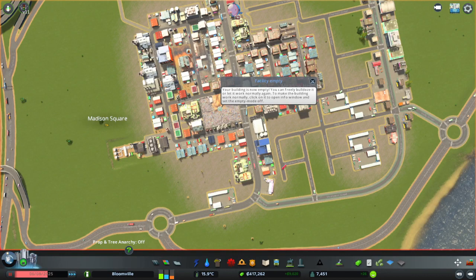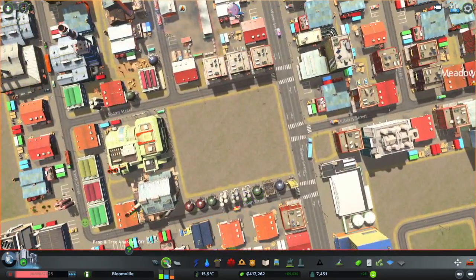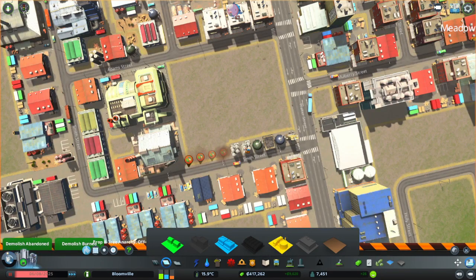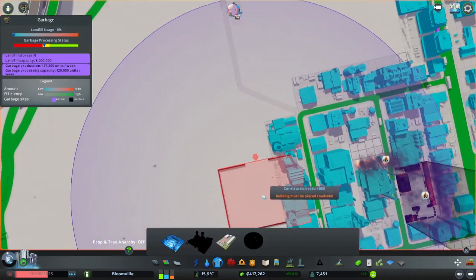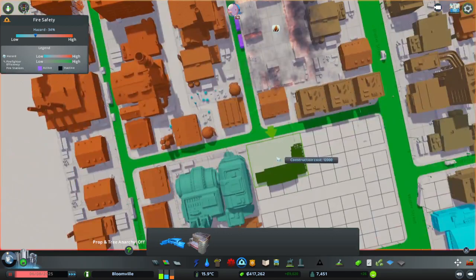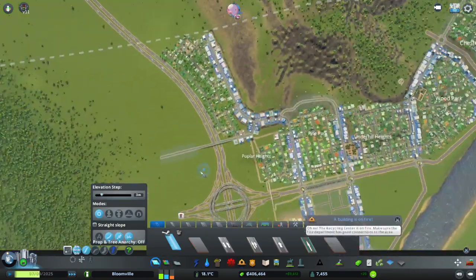Hello everyone, welcome back to Cities Skylines. The Randville site is empty, we can get rid of it and we got back some beautiful zoning. That's great news, I'm really glad I can get rid of it. There's also a fire but if I just bring down a fire station there, that will be fine.